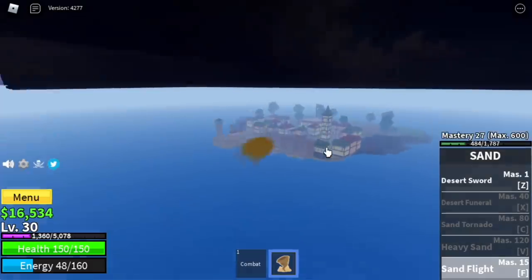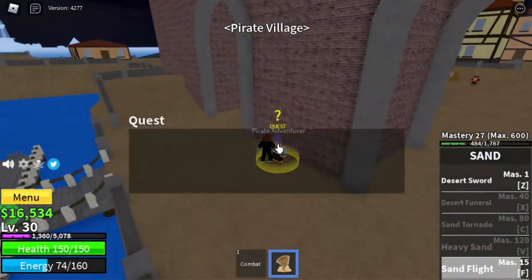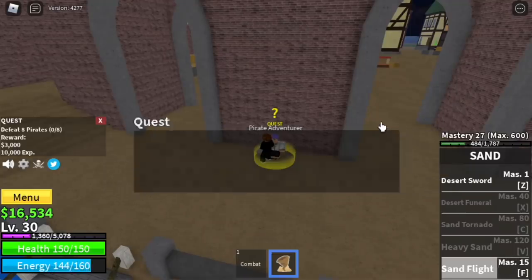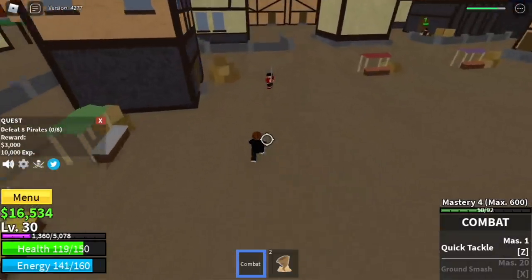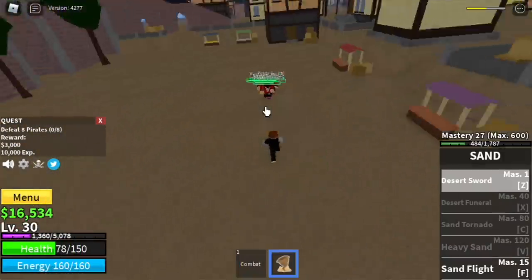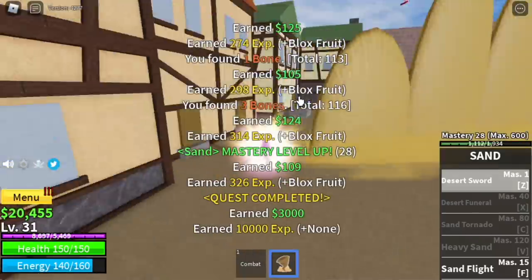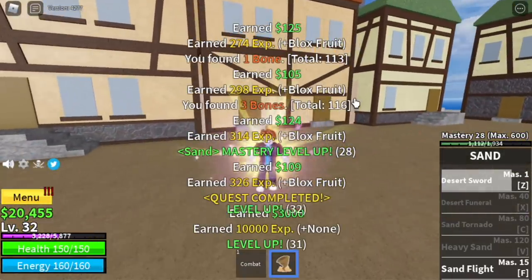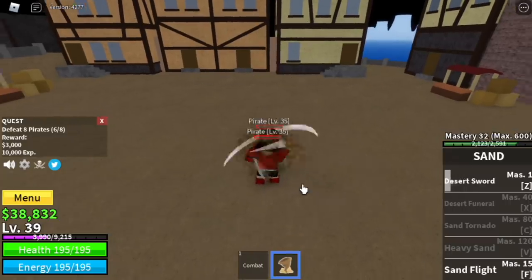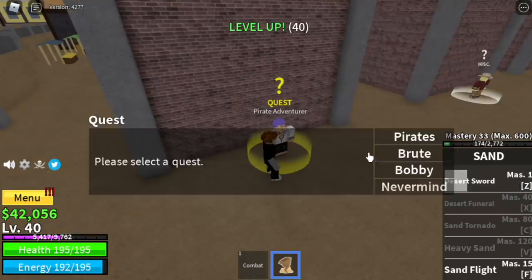Next up, Pirate Village. We're gonna start with the pirates — requirement is level 30. You need to defeat eight, so lure four at a time. Use your Z skill and keep using it until you defeat them. The goal here is to reach level 40. Don't worry, there is Logia effect with this mob, so it will be very easy to defeat. No need to dodge when you reach that certain level.